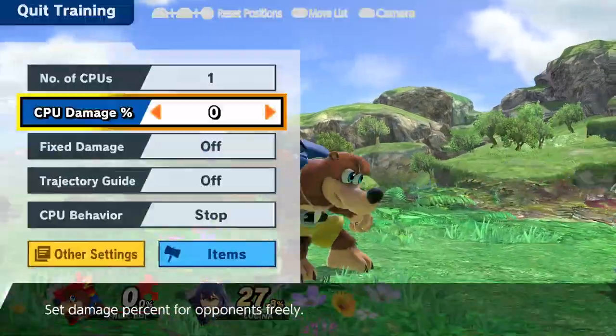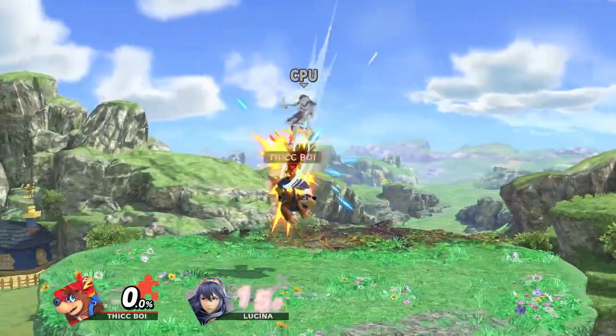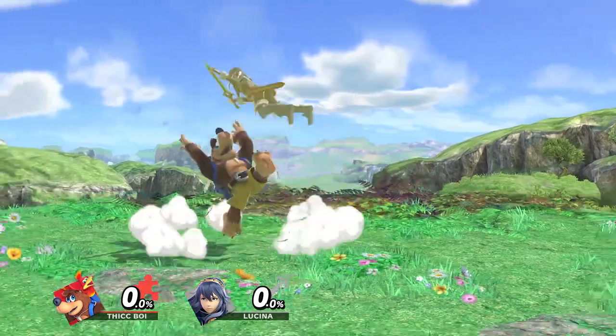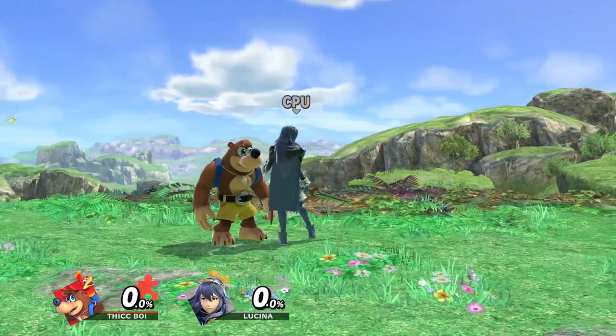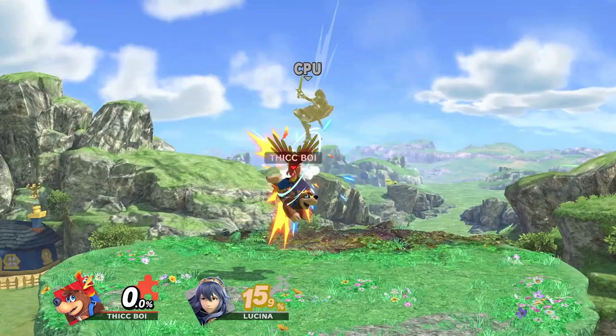So first things first, let's start off with some combo throws. I believe that up throw is probably the most go-to throw for Banjo. Up throw seems to lead into up air at almost any percent - it especially works well at low percents. From what I've seen so far, this character literally just came out, so everything's still being labbed. But out of all the throws, up air seems to have the most combo potential.